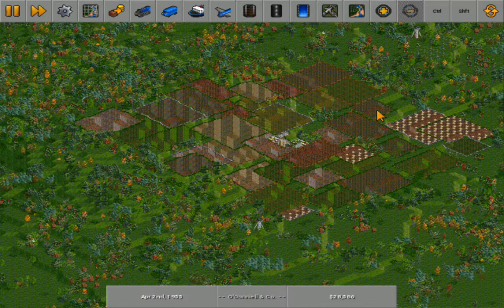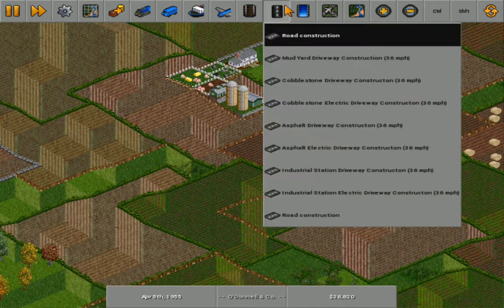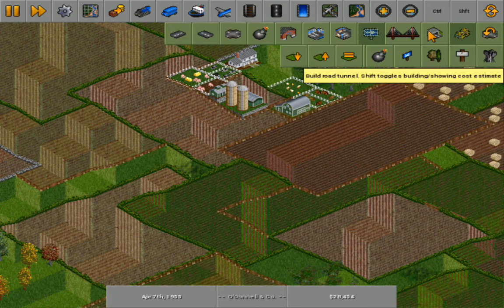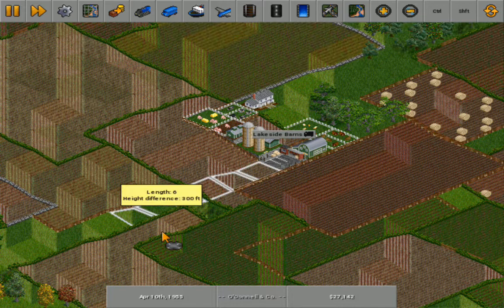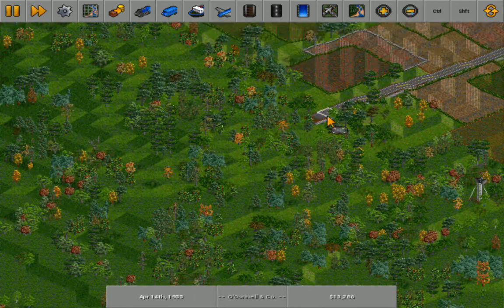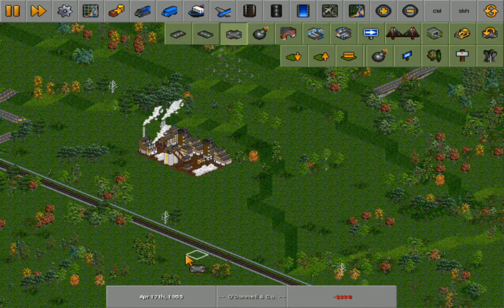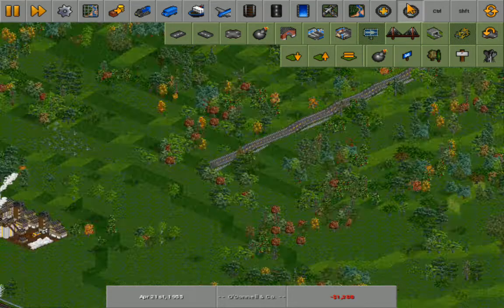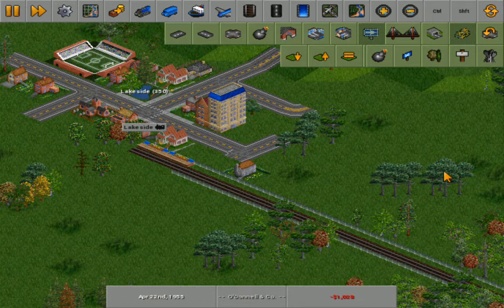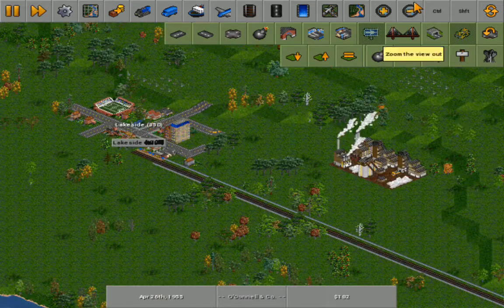I think our best bet is this farm over here — getting through the field is gonna be a pain in the rear without angering the local authority. We do have trams. I'm playing on an outdated set of NewGRFs by my standard. This farm is gonna bankrupt me — gotta get it to Lakeside somehow. That's enough to put the truck stop there. Use the town's roads to my advantage.